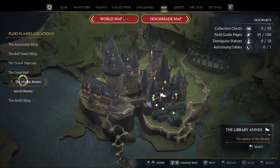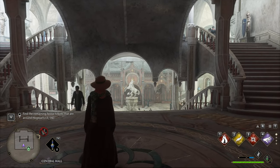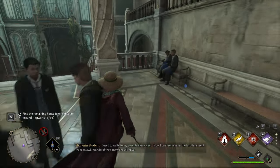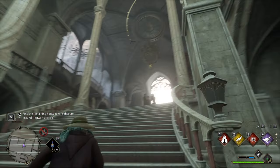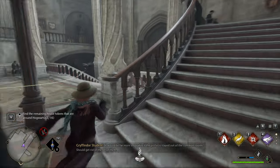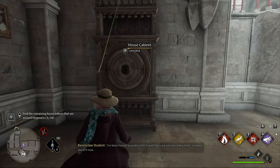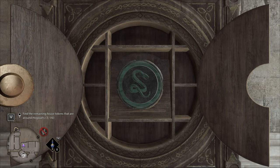Now sticking with the Library Annex, we'll head to the map, then Library Annex, Central Hall. Here we'll go down the stairs, and on our right-hand side, just down here. Now this one will follow up and around. Down the stairs here on this side, here's a puzzle door, and over here is the house cabinet. And that is number four.